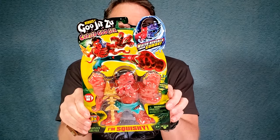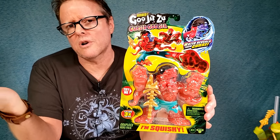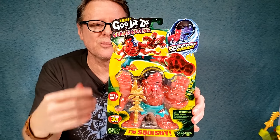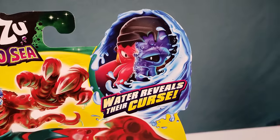This was Graplock — one of my top favorites in the first series, with Frostbite being number one of course. I mean, ultra rare — who could go wrong with that? It just looks so cool. Graplock, man, really cool. You can see it is the Graplock — he's super squishy, and the water reveals their curse. So far they all seem to be purplish.